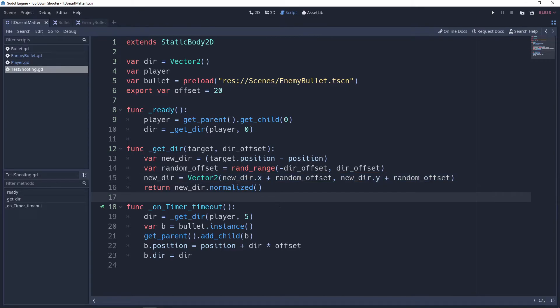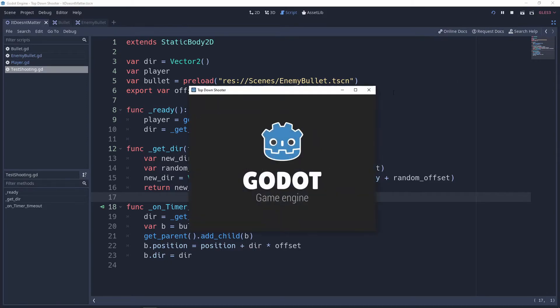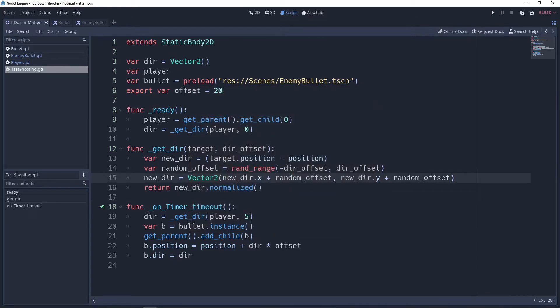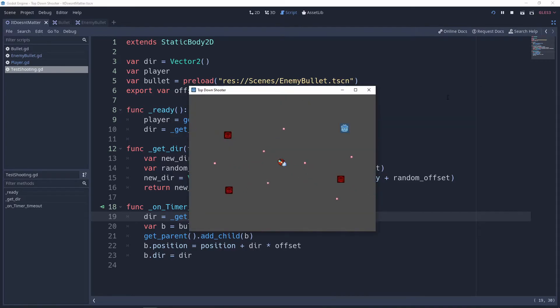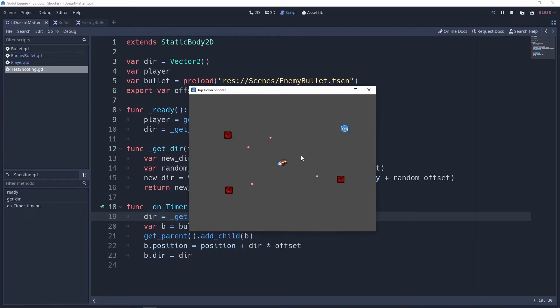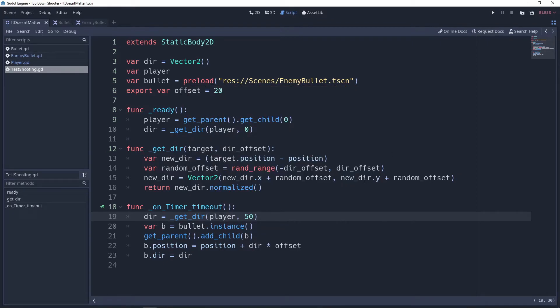With that done, we've done the majority of what we need here. The bullets aren't just shooting straight at the player anymore. Five might not be enough though — let's try 50. With an offset of 50 you can clearly see the bullets are no longer just shooting straight at the player. If I'm trying to dodge, it's a lot harder now.